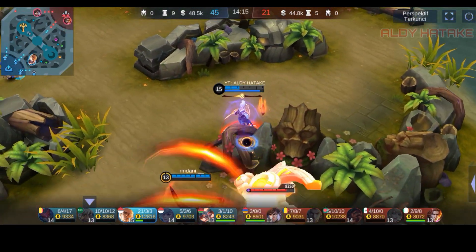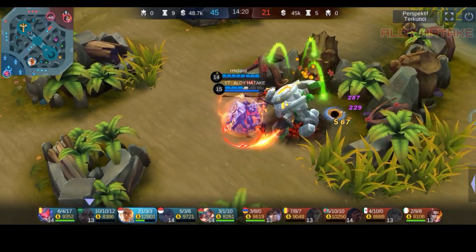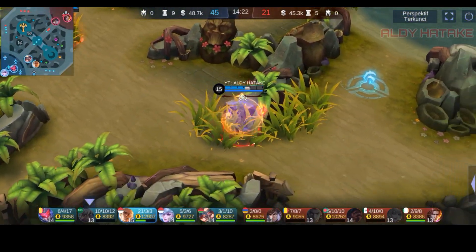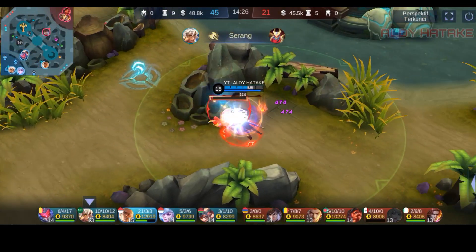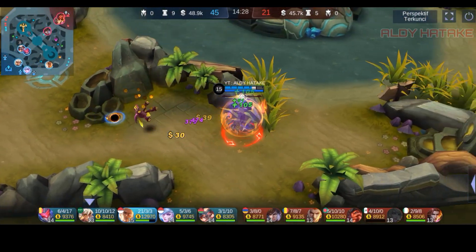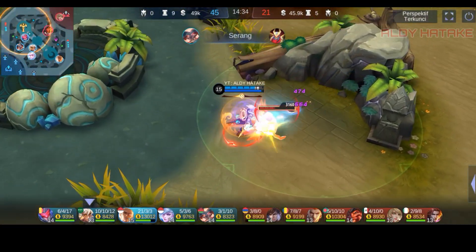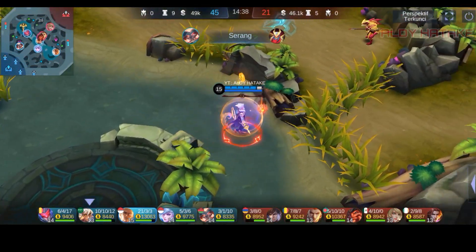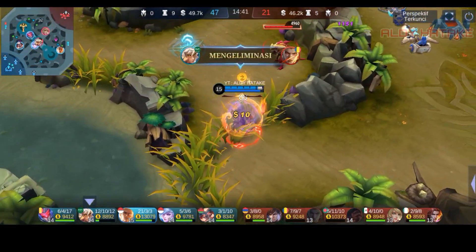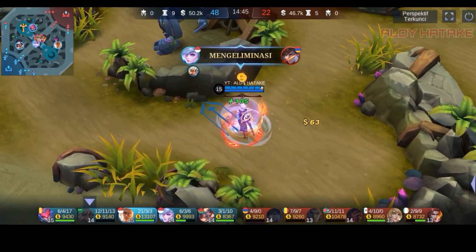Bloodpink sudah jadi, item terakhir ya dari silahat. Ini kalau di fisikal ada damage fisikal tuh ada abeo nih, kalau di sini di magic ada basic bloodpink. Item paling bawah dan paling sakit dari 10 item magic yang ada. Oke di sini kita posat saja, udah kelamangan gamenya.